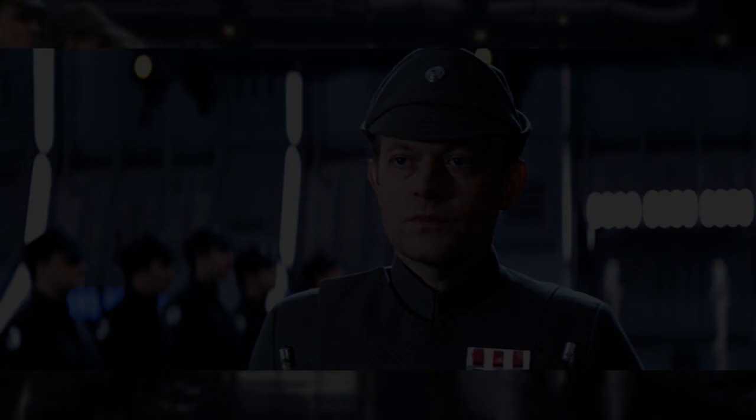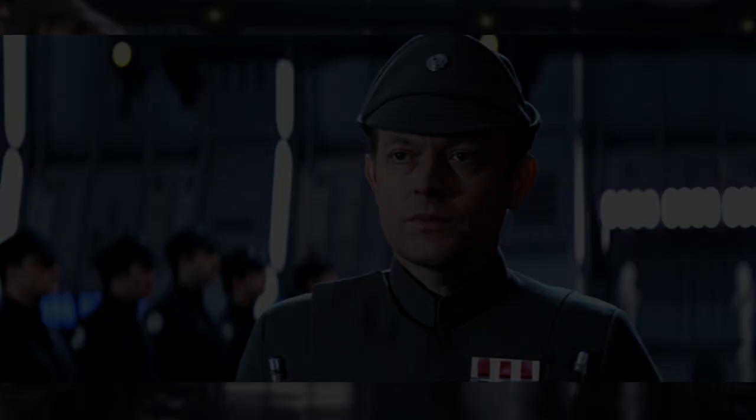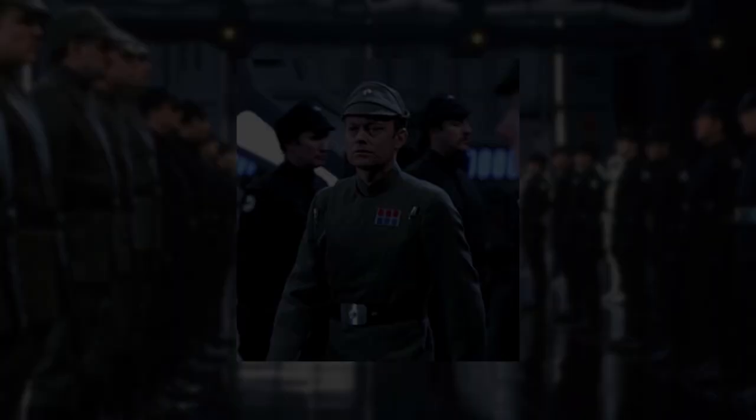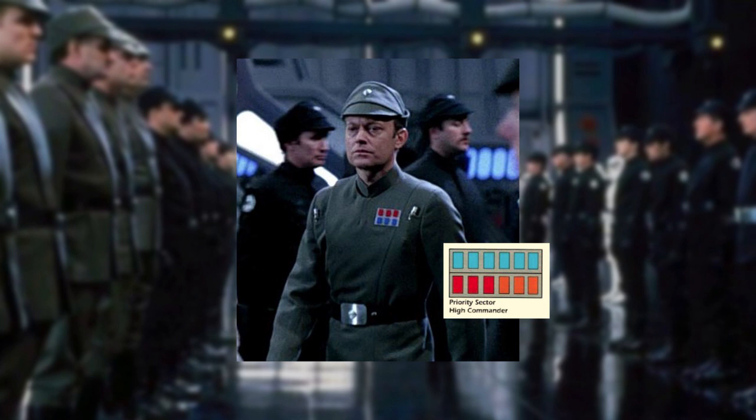Next seen greeting Darth Vader onto the second Death Star with an entourage of officers was Moff Teon de Gerard. Although addressed by Vader as a commander, de Gerard was in fact a Moff, also known as a sector governor. He was seen with the rank insignia of spaced three red tiles over three blue tiles with two code cylinders — the rank of a commander — which did not match his seniority. In 4 ABY, the correct plaque of six blue tiles over three red and three orange tiles was used for a priority sector governor such as a Grand Moff, a Moff, or an appointed High Commander.